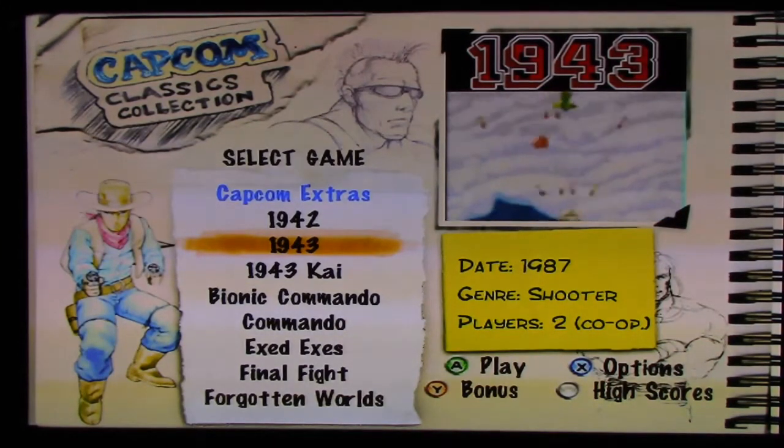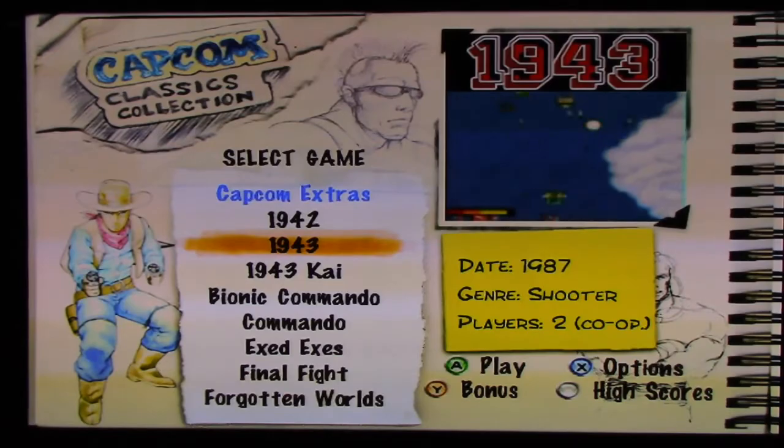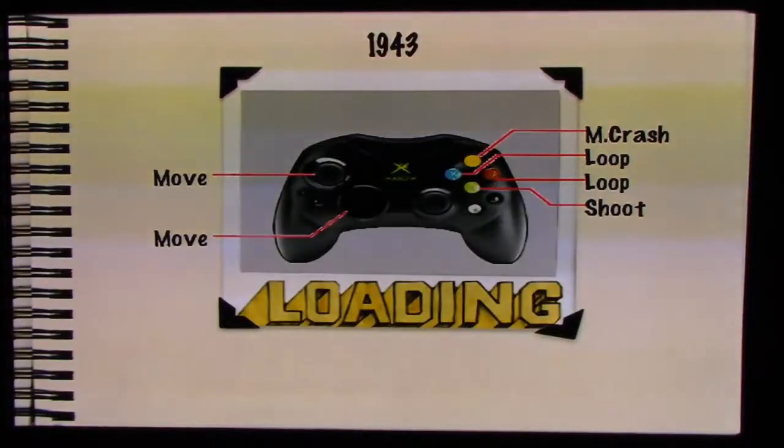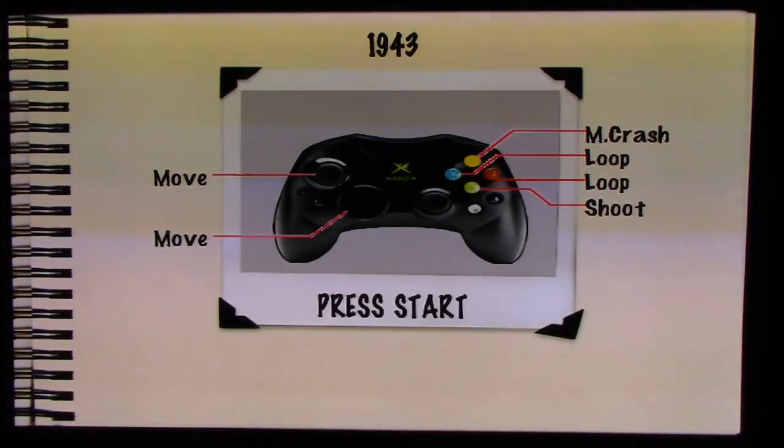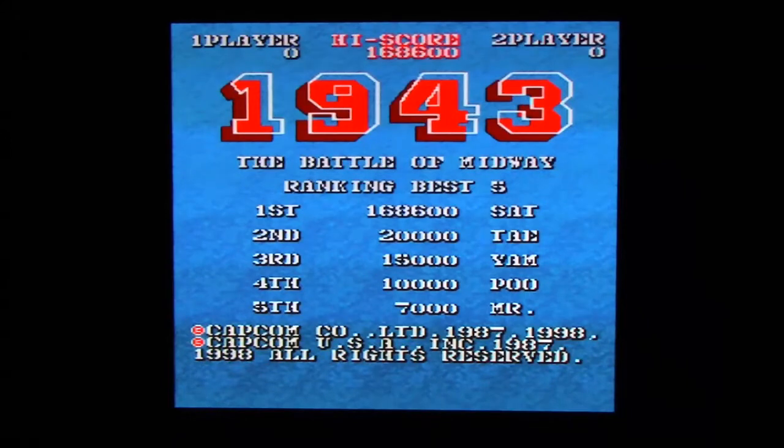This is the follow-up to 1942, and one of the very best games on Capcom Classics Collection Volume 1. We're going to be playing this in its default settings — original aspect ratio, original music, and original controls. This is the 1998 re-release version, just the same as all the other versions that seemingly use the 98 ROMs.